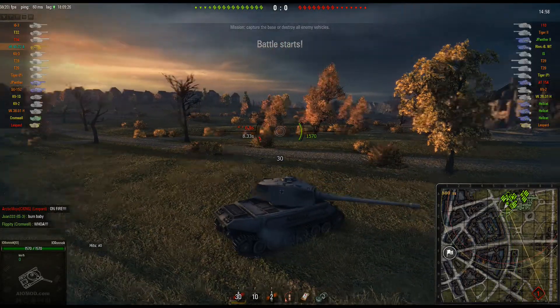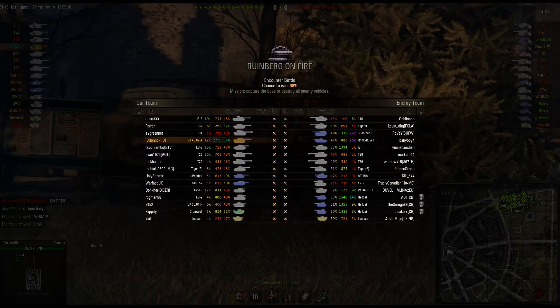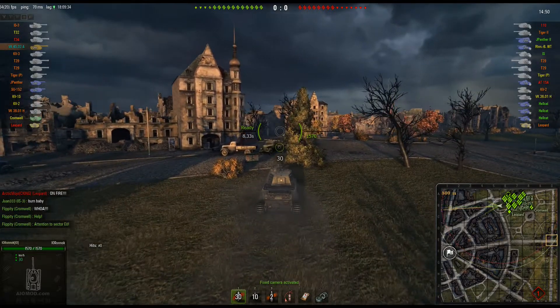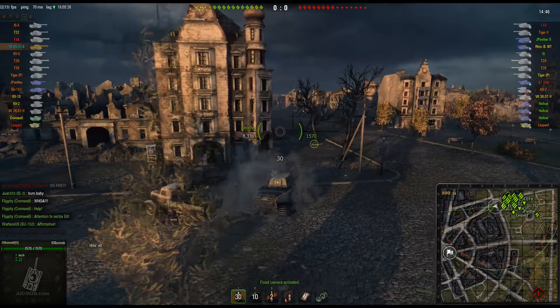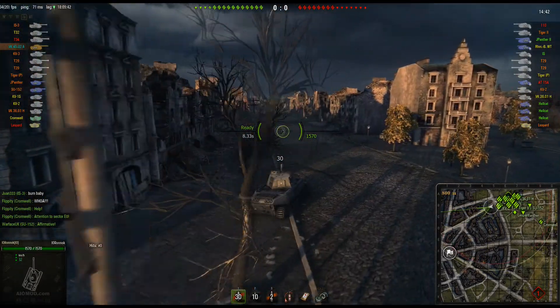This is Rudenberg on fire and it's an encounter map. You get a 48% chance to win this thing, so basically it's going to be an uphill battle the entire time. Let's see what Ronak can do with it.